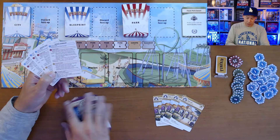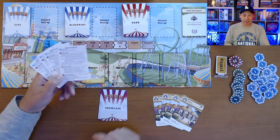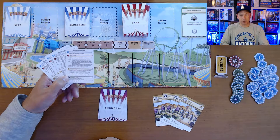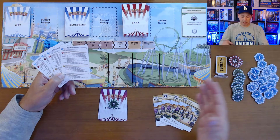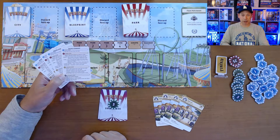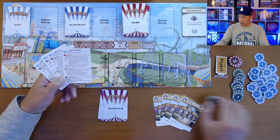If you haven't built your showcase — so if it's still face down — you're also going to get investment money of five dollars onto that park each round. So the longer you wait, the more money you'll have invested in that park and the less it will cost you when you build it.